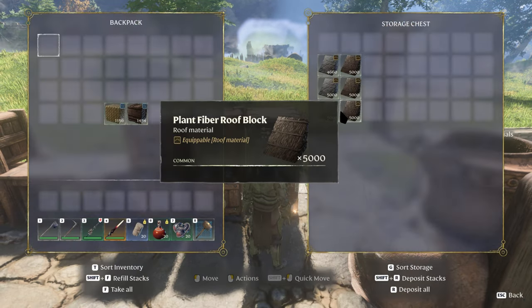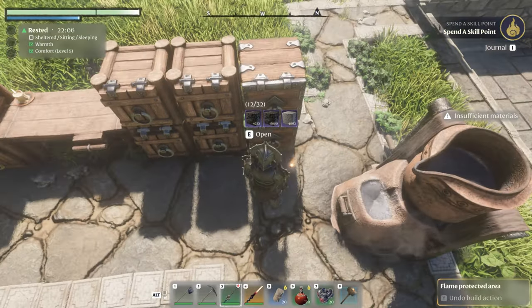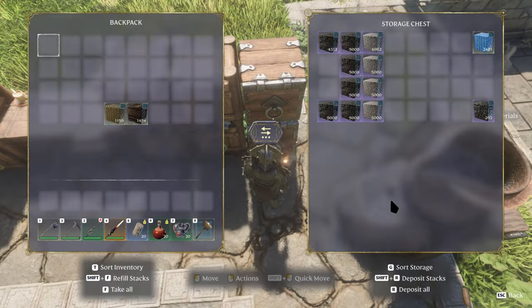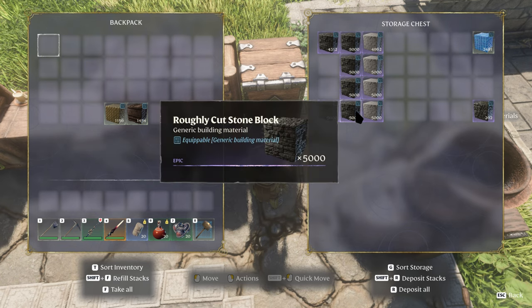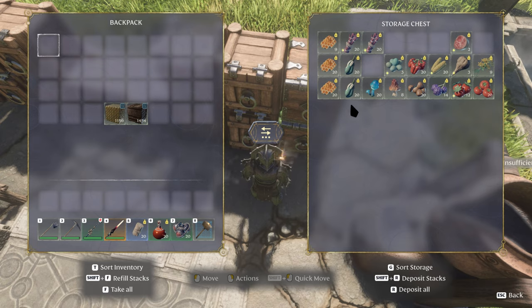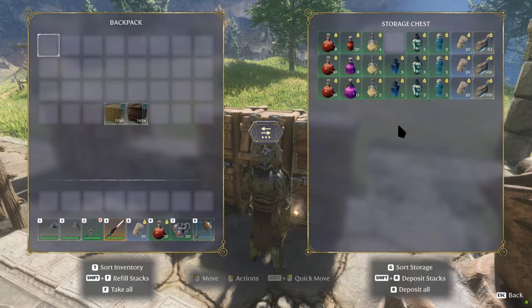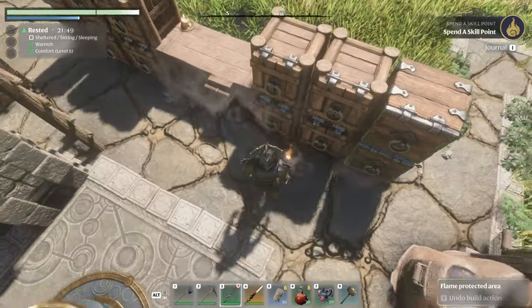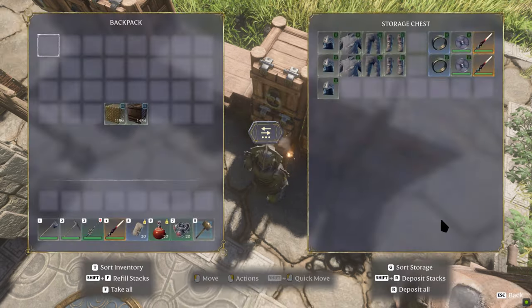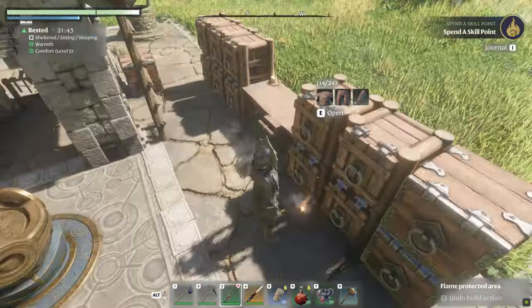Let's see what's here. We got some roof stuff, some building materials, but I suspect the main cache is somewhere else in the build. Look at this — sugarcane, honey, all the cooking materials. And we've got some low-level armor too.